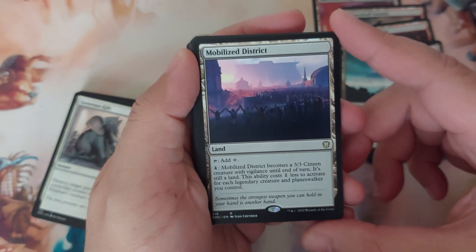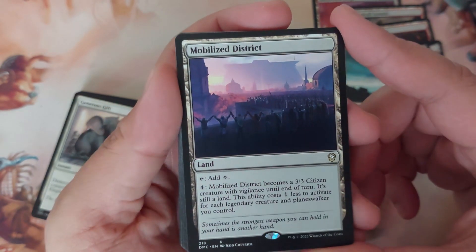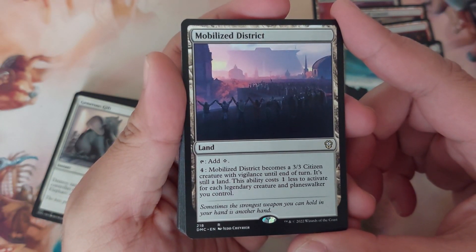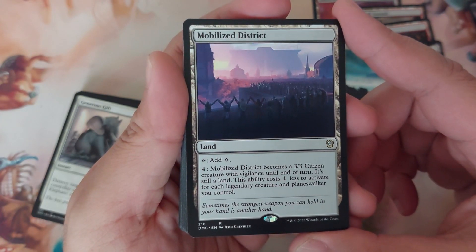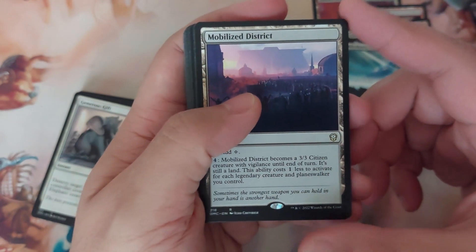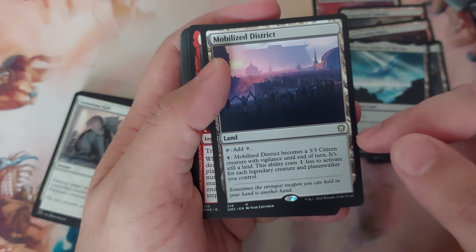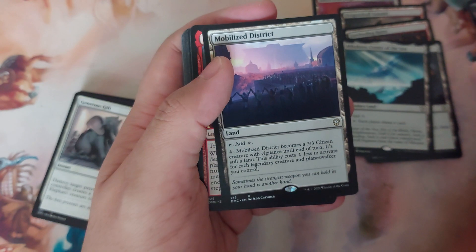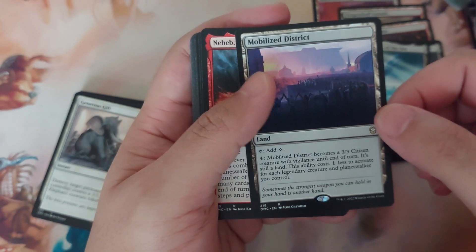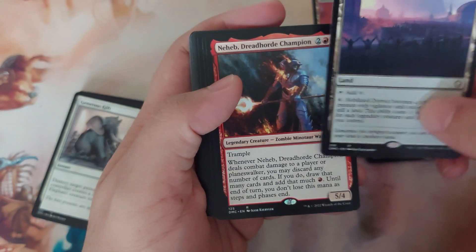Mobilized District — tap: add one colorless. Pay four: Mobilized District becomes a 3/3 citizen creature with vigilance until end of turn; it's still a land. This ability costs one less to activate for each legendary creature and planeswalker you control. So the activation cost will most likely be lower most of the time because the deck is heavily made up of legendary creatures.